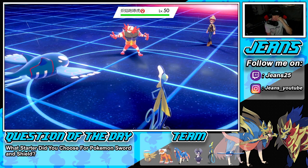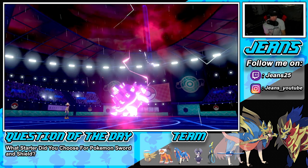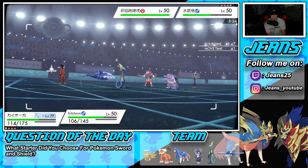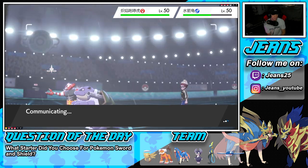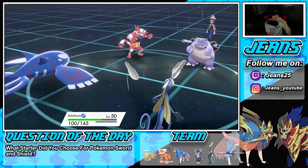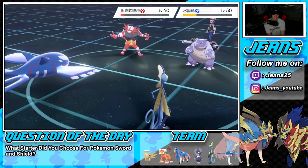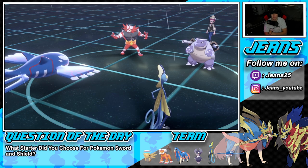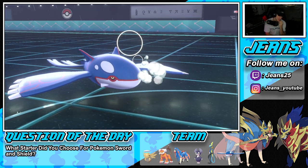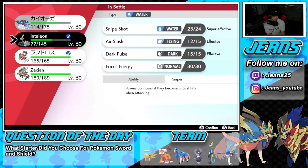He goes for Max Strike on Inteleon — makes us minus one on speed, but we were already plus two so we're sitting good. My boy Kyogre should wake up next turn. I'm fine swapping him out and rolling from there. He brings in Incineroar, so we've got to go for Water Spout. He's gonna fake out one of us. His Dynamax is over — we are sitting so good. We'll go for Water Spout and double down with Snipe Shot. He fakes out Inteleon; that's fine — Kyogre wakes up and Water Spout comes in for big damage.